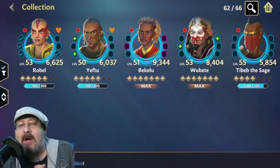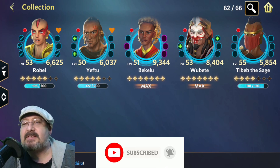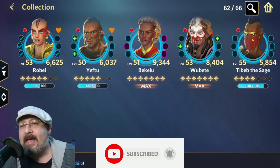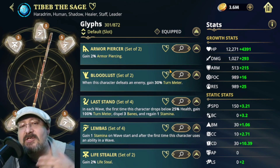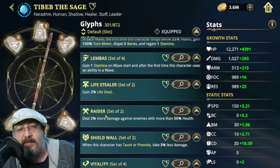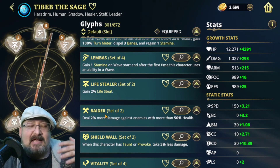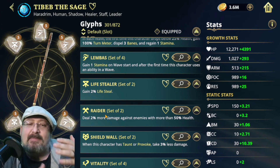Alright, so we're talking about the Haradrin group, and we're going to start off with Tibid, the Sage, the leader of the group. What we want to work with her is we are going with the Wimbus set and Wifestealer. Because she is the healer of the group, we want to give off additional stamina at the beginning of the battle, get that additional stamina every time we use an ability, and we want Wifestealer to keep her topped off.